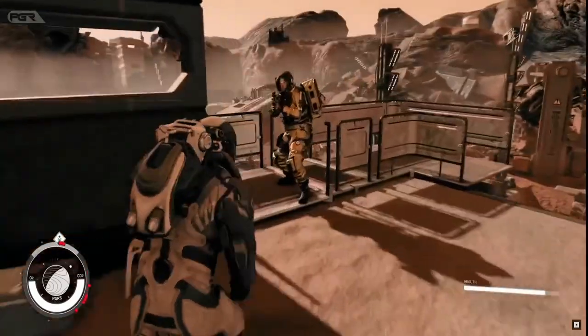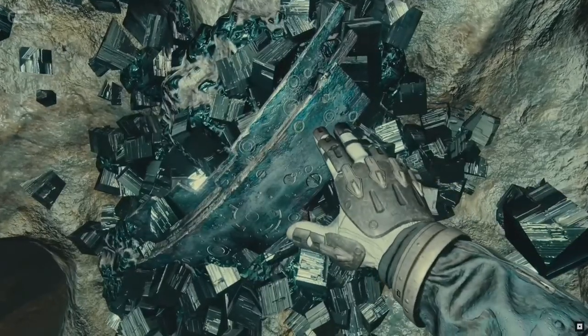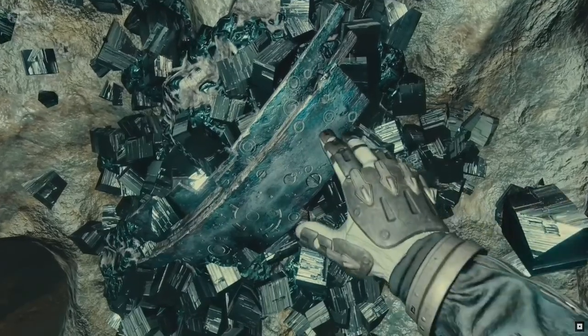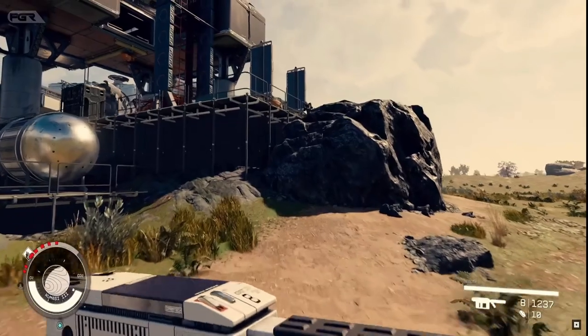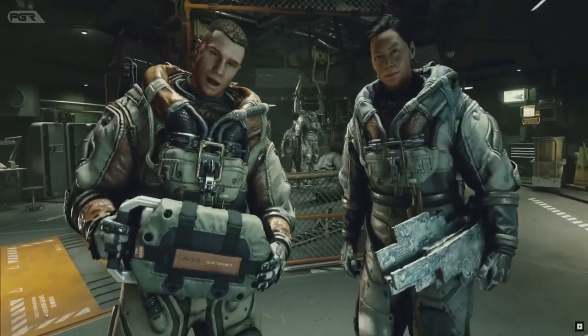They addressed an issue that could prevent the Isolation skill from behaving as intended — interesting, let me know what that skill is about. They also addressed the distance at which the player is able to access and store cargo in their ship, so it looks like you don't need to go directly inside — you just need to be nearby, probably to save time.